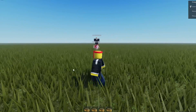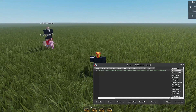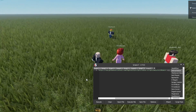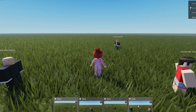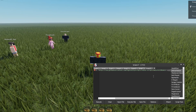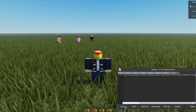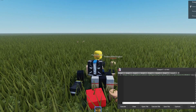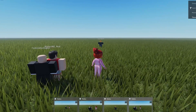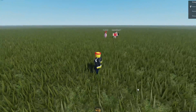So once you have all that, you literally just load up the script, and I will show you guys. Let me spread these out a bit so I can show you. Then you just execute and you'll see it'll kill everyone. And it is server-side, so you'll see everyone reset. It does it all at the same time, so it kind of freaks everyone out who's in the game.